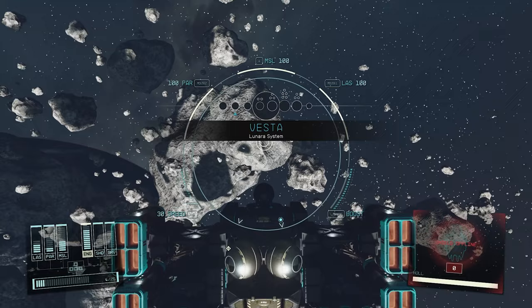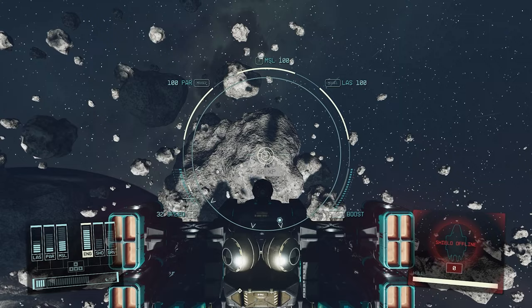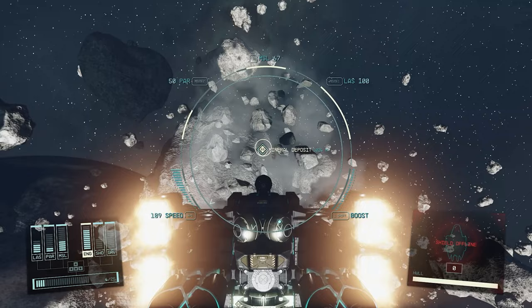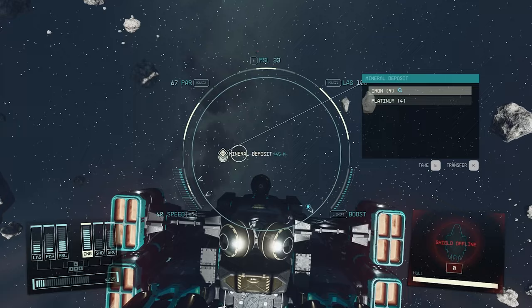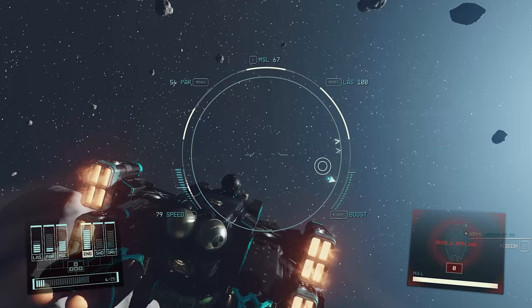Asteroids in space are harvestable — just shoot them and loot the debris once you're within 500 meters. They usually give iron, but you can also get platinum and other resources. It's a quick way to stock up on iron especially.